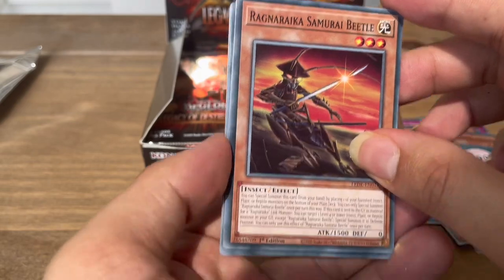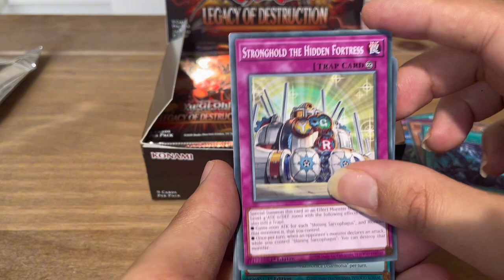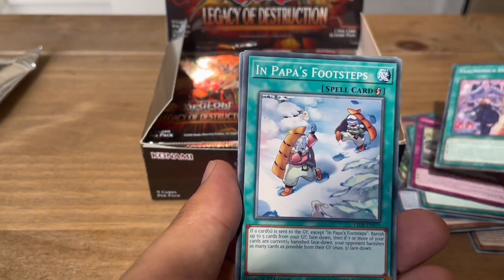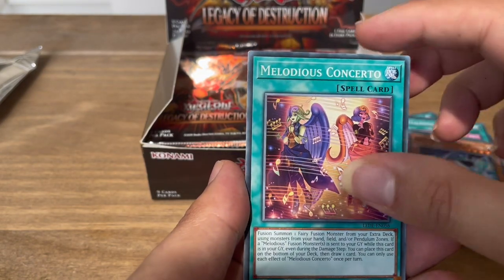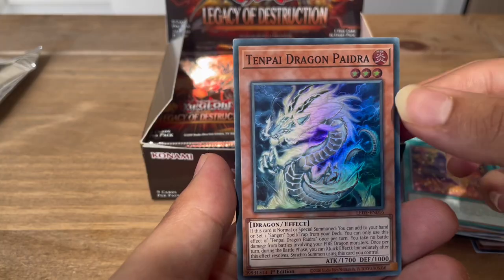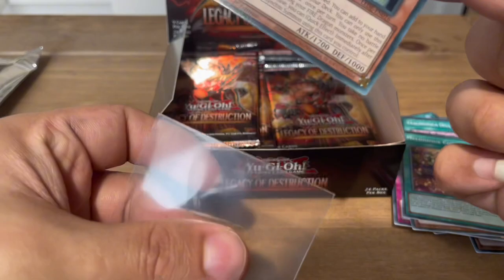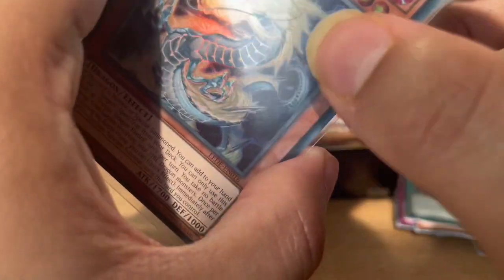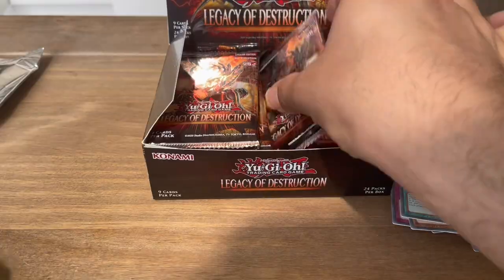Next pack: Ragnarika, Samurai Beetle, Blink Out, Stronghold the Hidden Fortress, Balkan, Valmonica Disarmonia, In Papa's Footsteps, Double Die, Krishna'd Witch, Melodious Concerto. And Tenpai Dragon Pie Draw — very good card for a super, this is the best super in the set. I'll sleeve this up as well. Setting that aside.